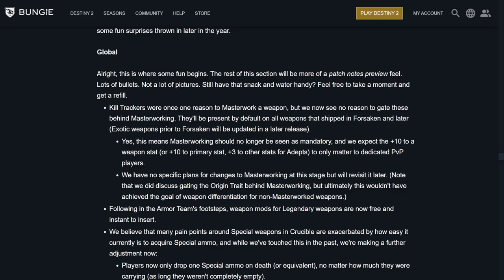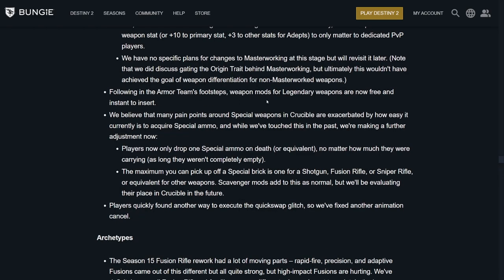They talk about kill trackers. Essentially, they see no reason to gate kill trackers behind masterworking. They say this means masterworking should no longer be seen as mandatory — the plus 10 to a weapon stat or plus 10 to primary stat (plus 3 for adepts) only matters to dedicated PvP players. No specific plans for changes to masterworking at this stage. Following the armor team's footsteps, weapon mods for legendary weapons are now free and insert instantly. On special ammo in Crucible: players can now only drop one special ammo on death, no matter how much they were carrying, as long as they weren't completely empty. The maximum you can pick up off a special brick is 1 for a shotgun, fusion, or sniper. Scavenger mods act normally but will be evaluated going forward.